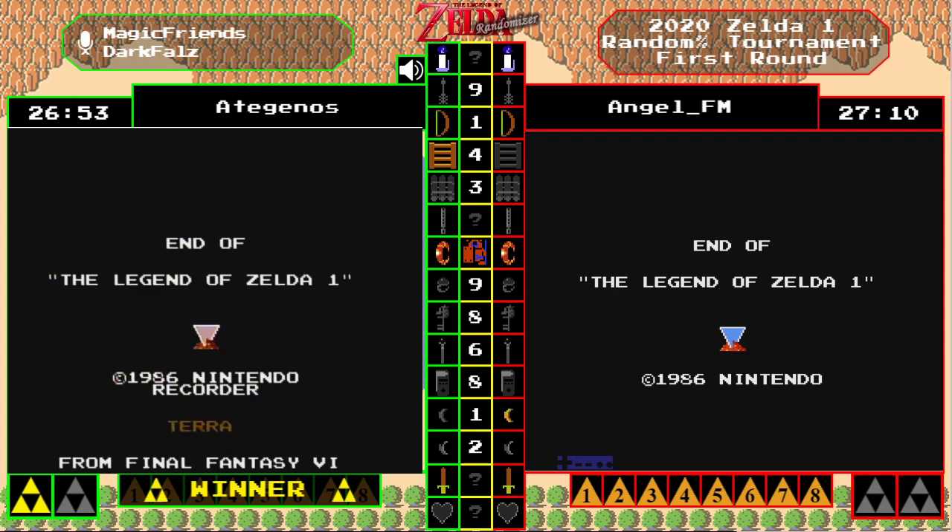We are joined by HN now — what a thrilling finish! I'm gonna have to watch this one back. You guys were literally about four screens apart the entire race. The one difference was when you got to the forest — the first time you went south and found level four, angel went north and found level six, so he had to do the double back because of the ladder block. And we also have angel FM with us — congratulations angel, well played, that was a great race to watch.